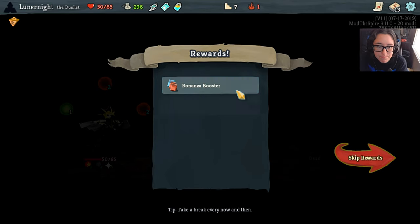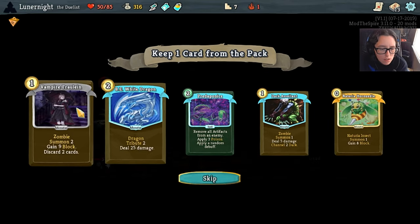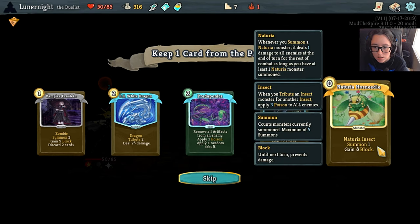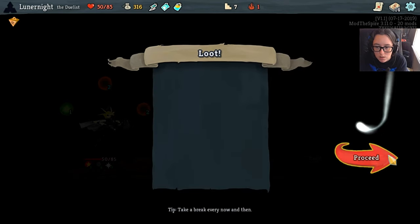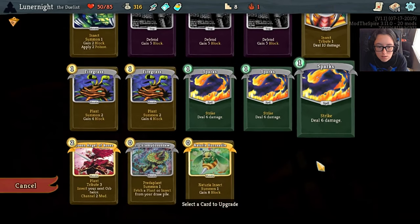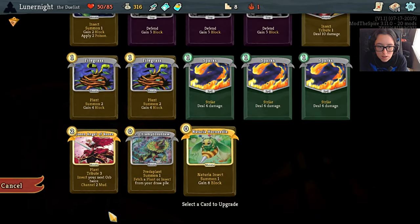Oh well, you're dead. That was random. Naturia insect - you summon a Naturia monster. It deals 1 damage to all enemies at the end of the turn for the rest of combat, as long as we have at least 1 Naturia monster summoned. 11 block.